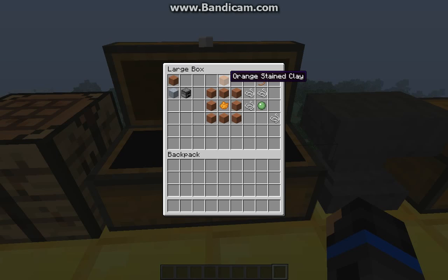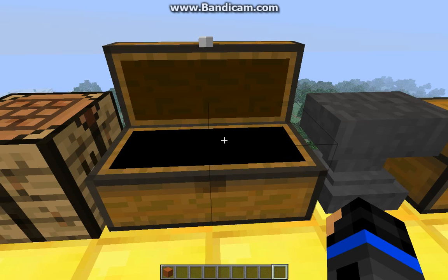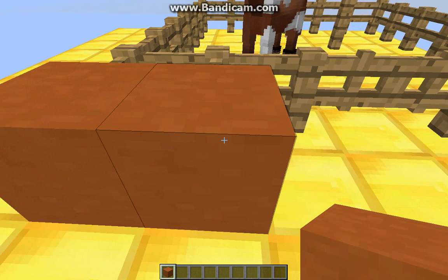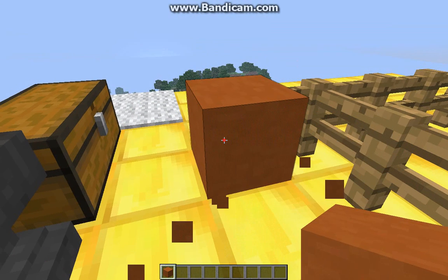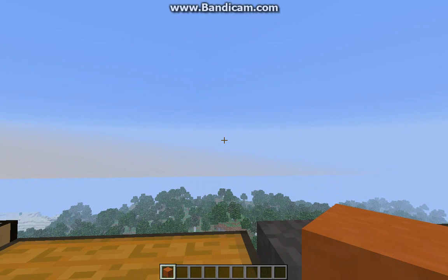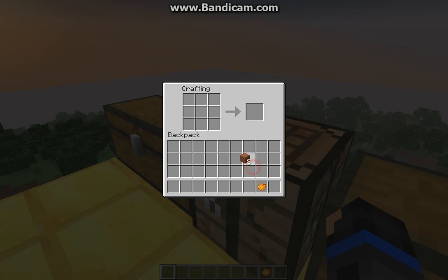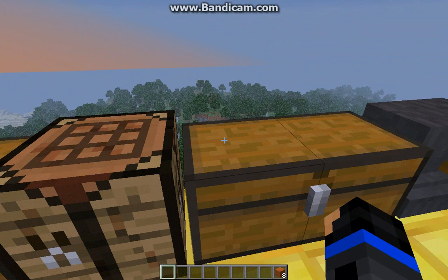The next block we have is the stained clay. And to make the stained clay, you put eight hardened clay around the crafting bench on the outside and the coloured dye you want in the middle — for example, the orange stained clay. Personally, I don't really like the look of it; it doesn't look that nice to me. This is how you craft it — that gives you eight stained clay for the price of one.